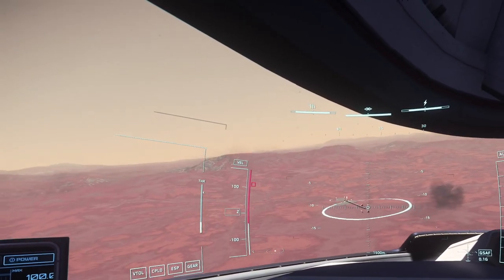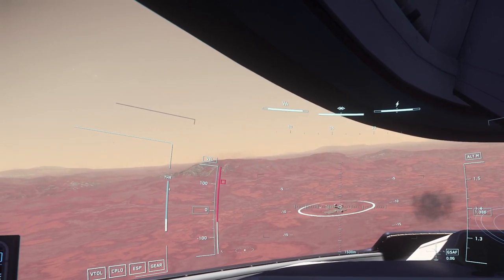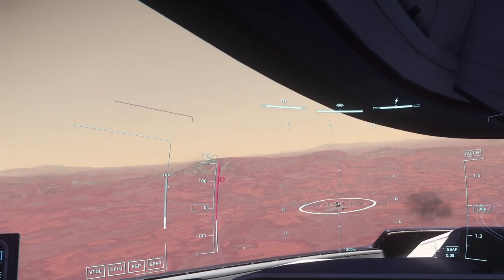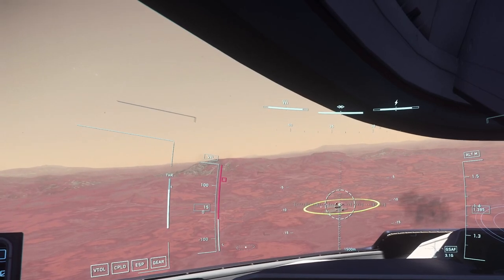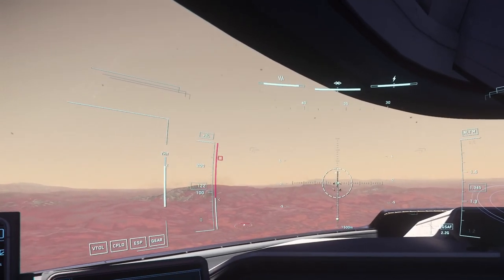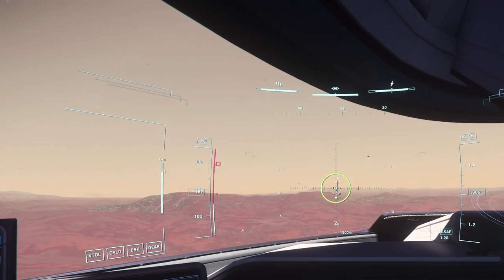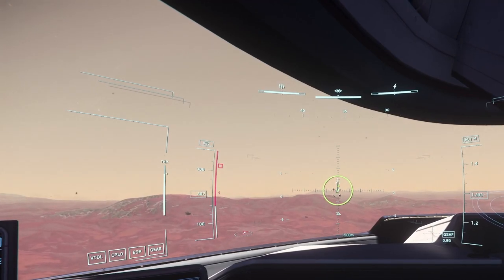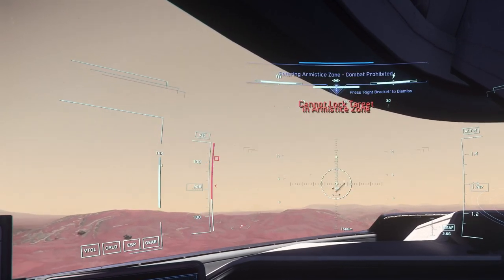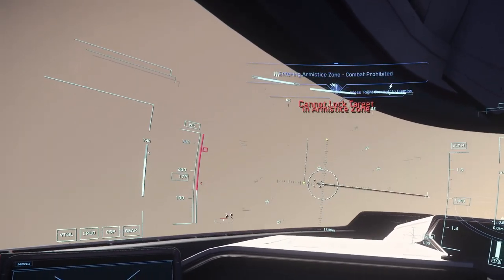I could use this mining station over here, although of course it's an armistice zone so it wouldn't do very much — but for the sake of example, yeah. You press and hold T until you get a green circle, then move forward until that green dot moves up, drop, and now we're over the target.